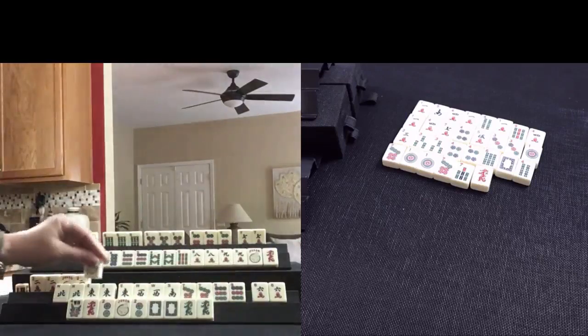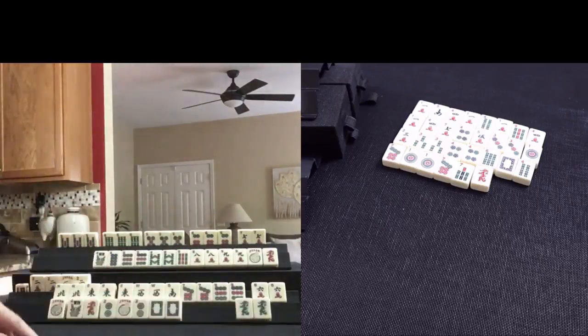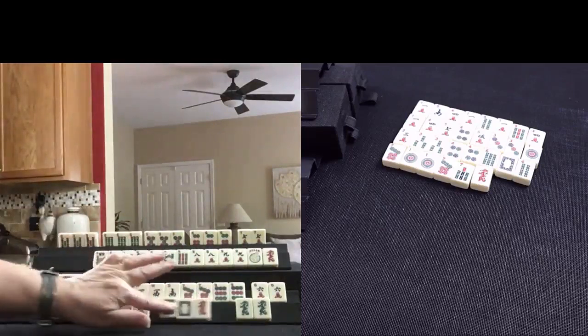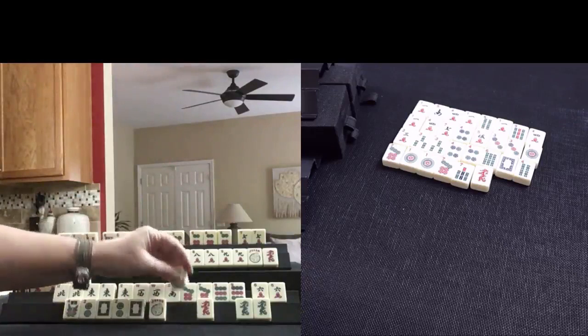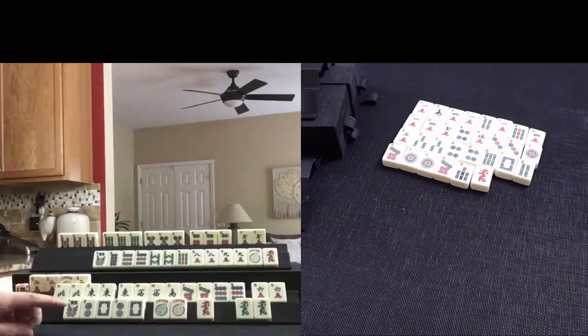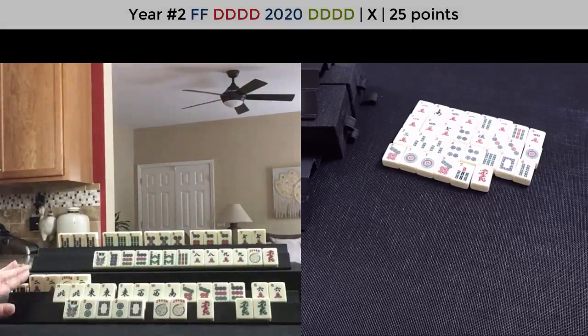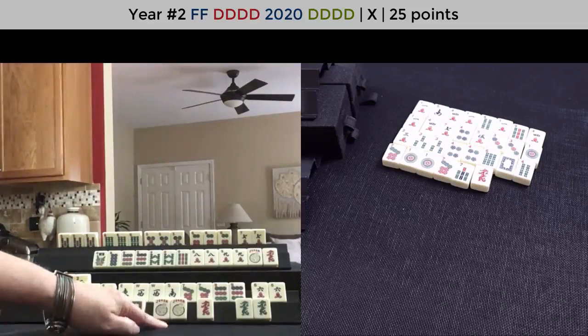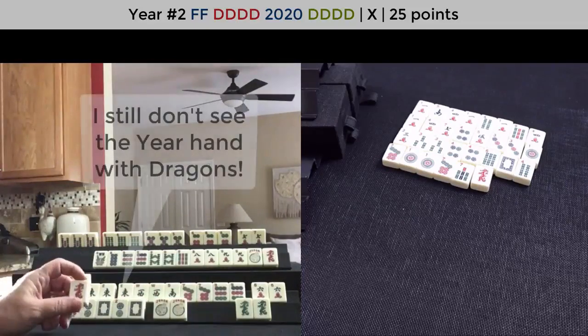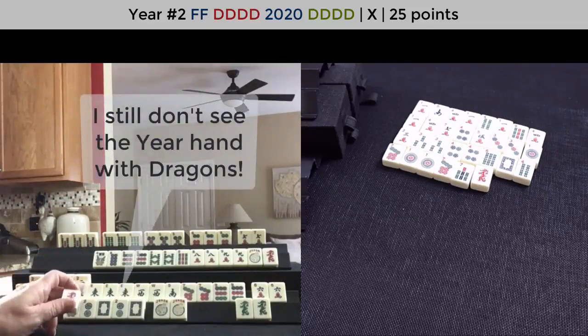Joker. That's going to help us — maybe we should try for a year hand. Let these be 2 bams — first year hand. We have a kong of twos. The red dragon is discarded. I'm thinking about the third hand down — we need 4 flowers for that, and that's pretty hard. I think the first hand, these are going to be 2 bams. So let's discard the red dragon.